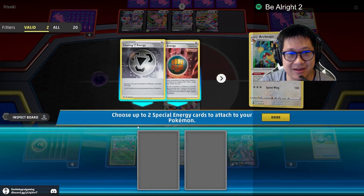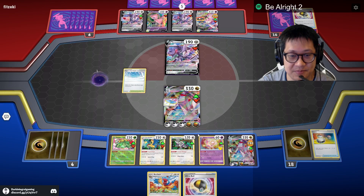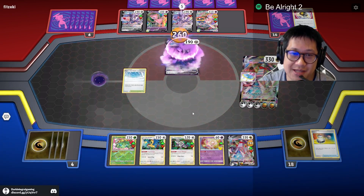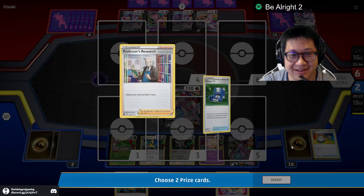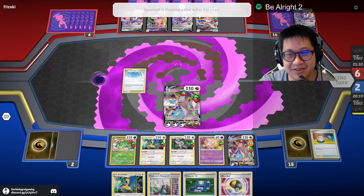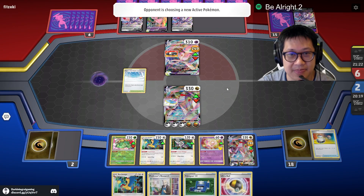You want to keep on thinning? Sure! Who can fight next? Nobody, but I'm gonna thin. You can have everything, buddy. I may be able to top deck something nice — like a stadium removal. Thank you for the two prize cards. Stadium is a double-edged sword for my opponent here — more draws. I can bump the stadium, which means he can't attack me.